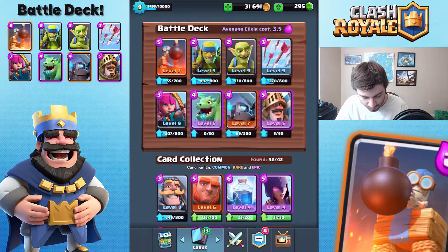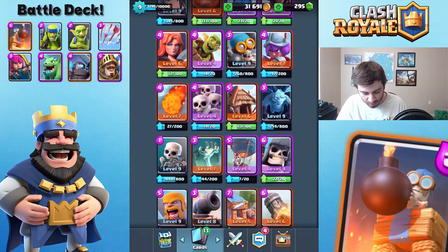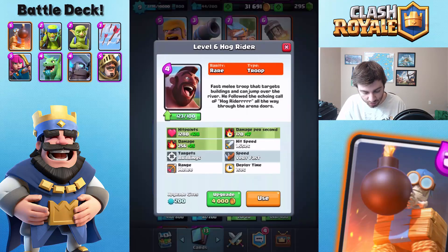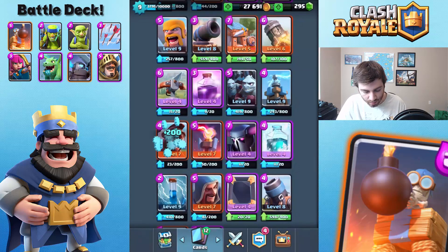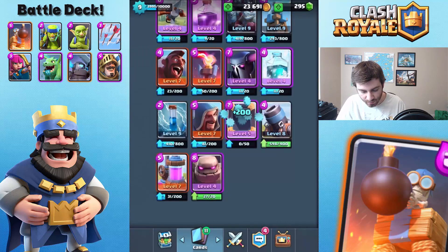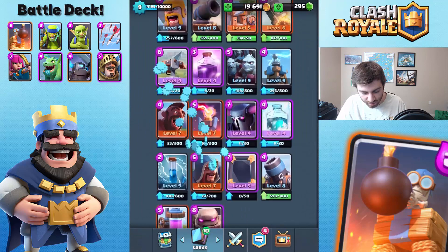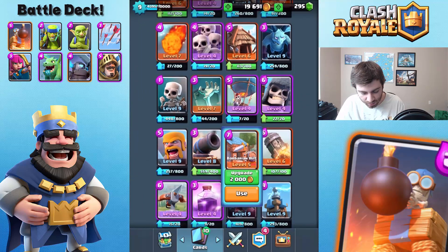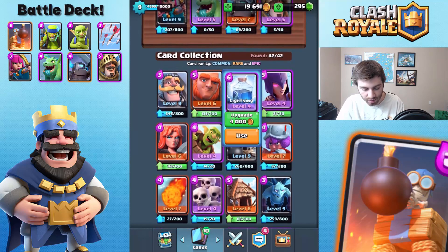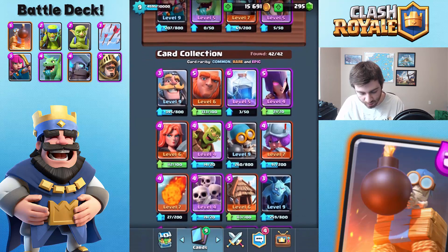We didn't really get anything in the battle deck that we can upgrade, which is okay. Some notable mentions of stuff we can upgrade: the Hog Rider for sure, I use that quite a bit. The Mirror is so strong right now, we'll upgrade that. The Golem - we'll upgrade that, got it to level five. People are using the Barbarian Hut a lot, but I'm not really a huge fan. Lightning Spell, I use that quite a bit as well. Maybe start doing stuff with the Giant, I'm not really sure.